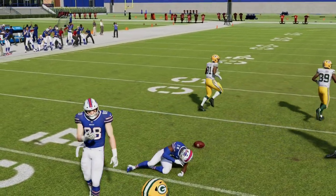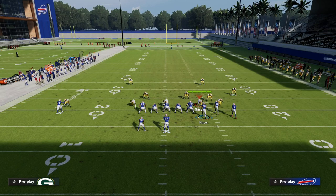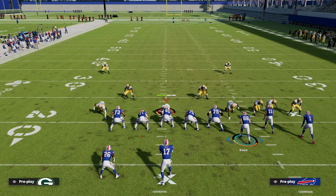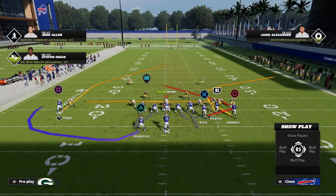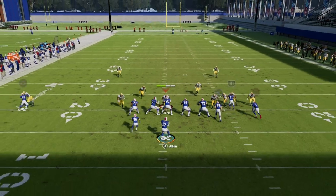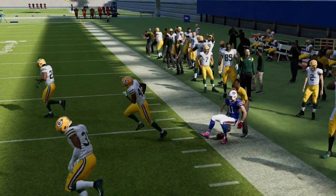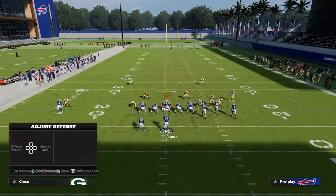Every year there are certain routes that are more effective than others. In Madden 22, the wheel route is probably the best route in the game by far, the deep crossing route has been really good, and the deep post has been really effective. In Madden 23, one of the most effective routes for beating man-to-man is going to be the corner route — especially to someone like Cole Beasley. That corner route has been good year over year but especially in Madden 23.